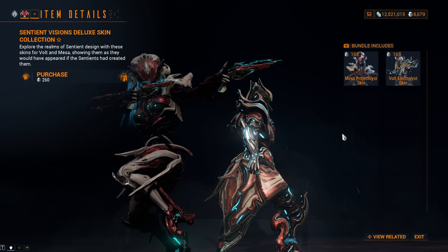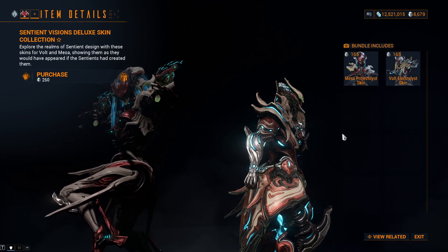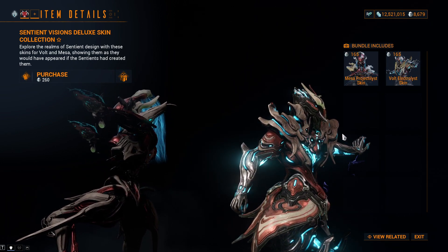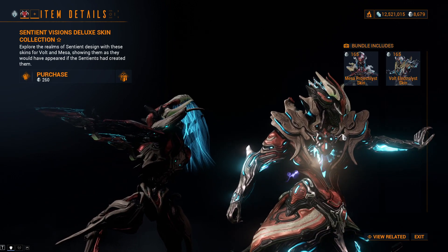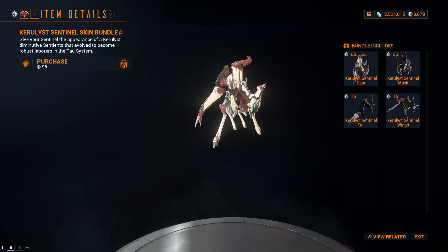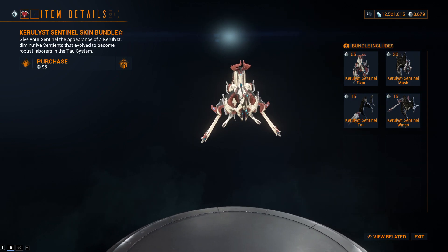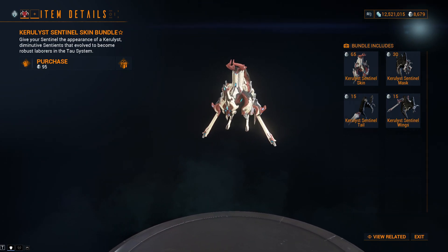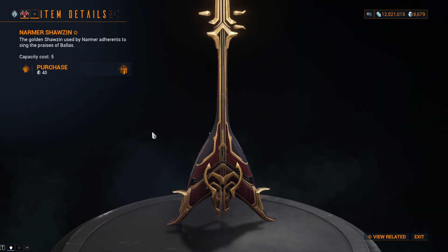Separate to the Proto Viya Cosmetics, there is the Mesa Projector-less skin — Mesa reimagined as the Sentients would have designed her — and the Vauban Electro-less skin, as if he had been created by the Sentients. The Kurilest Sentient skin is also available for Sentinels, giving them the appearance of the diminutive Sentients that evolved into robust laborers in the tower system. Lastly, the Namir Shortsword is also available.